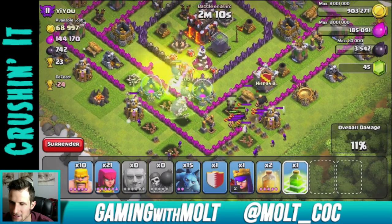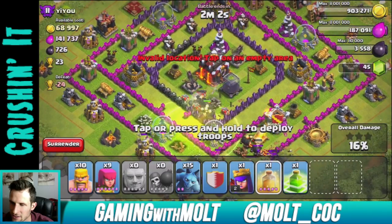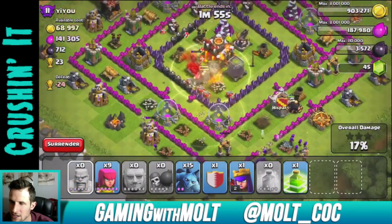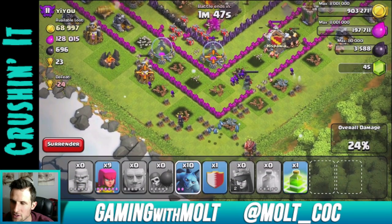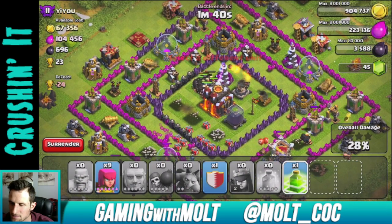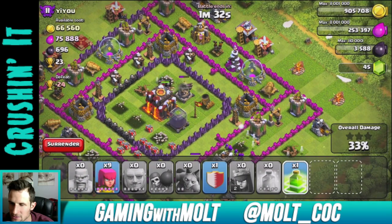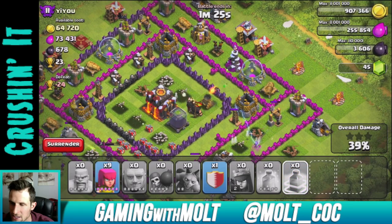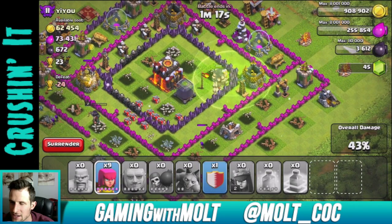Let's drop a heal spell on those giants to help them out a little bit. These ones are dying right here - let's heal them up. They should be able to do some work inside the middle of the base. We're going to drop our Archer Queen and then drop our minions right here as well. The giants are still working their way around. Come on, take out that X-Bow - there we go. And I'm going to drop a jump spell right there as well so once those giants are done they can go out and take out that Tesla and hopefully jump across to that cannon.